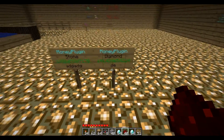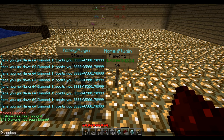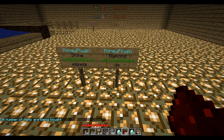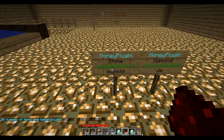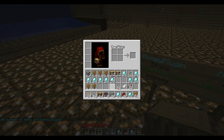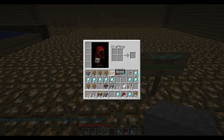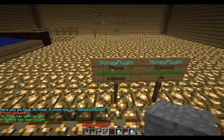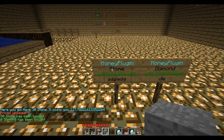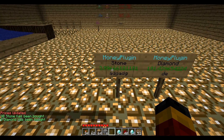To buy items you right-click the sign and you type 'mp buy thirty'. It'll buy thirty stone. As you can see, thirty stone has been bought and the prices have updated. Because I bought stone, demand gets a bit higher, and keen-eyed viewers will notice the price of stone has risen by just a small amount.